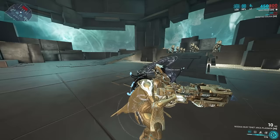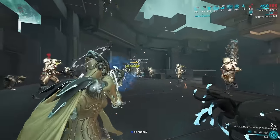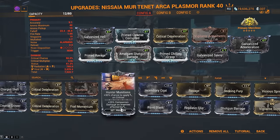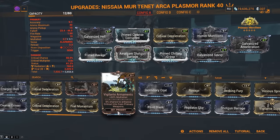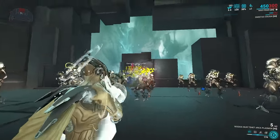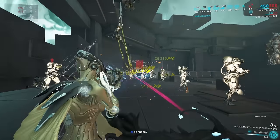Number six: the Tenet Arcaplasma. This weapon is an easy go-to for clear — it's a pseudo-AoE weapon with punch-through that reflects its projectiles everywhere. You want to get a toxin Tenet Arcaplasma as an innate element from the Sisters of Parvos. Here is the build — you can swap out Vigilante Supplies for Hunter Munitions; the slash procs apply frequently and kill enemies fast. Pros: satisfying, lots of damage, unique projectile. Cons: needs to charge up and struggles a bit before stacks are applied.